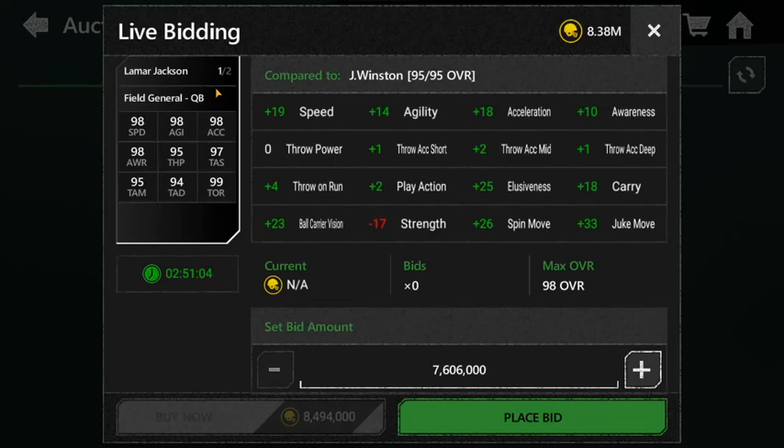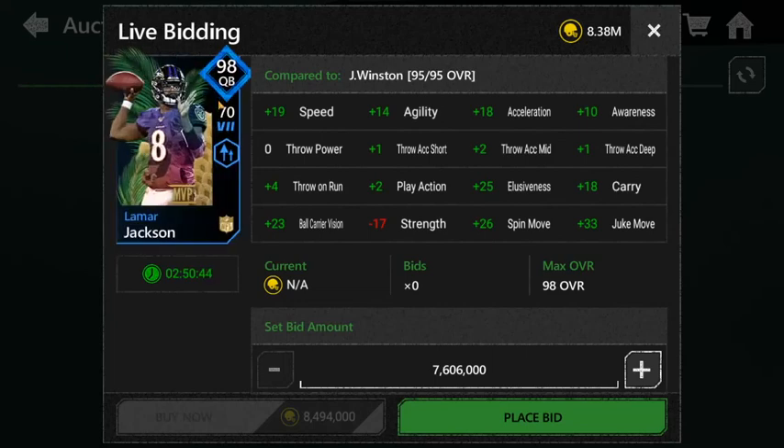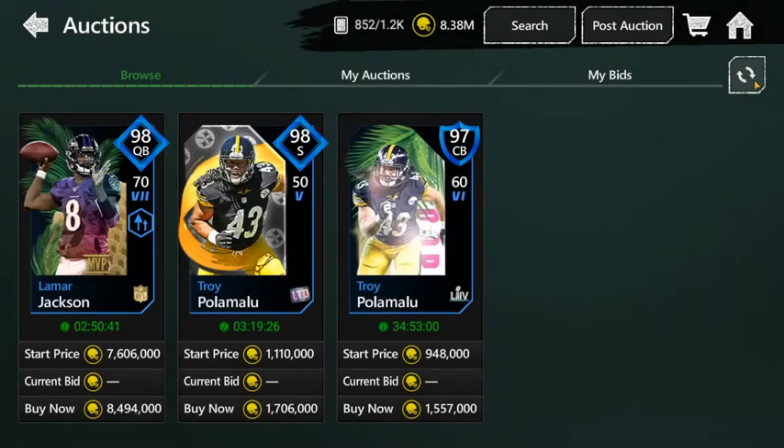Lamar Jackson can outrun any defense — you could even stop using your halfback and just use Lamar as your runner. It might be worth selling your whole team just to get him. I'm definitely trying to cop this card for a video; I want the 100 overall MVP version. I've had a couple chances to buy him but slept on it, so I'll try to get him and show some gameplay. Make sure you comment your thoughts on the top 10 below, and subscribe if you're new — see you guys next time!